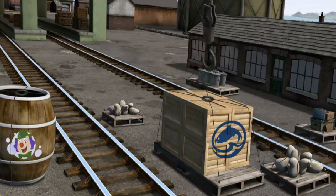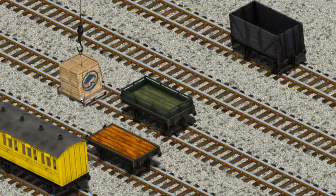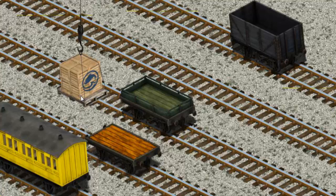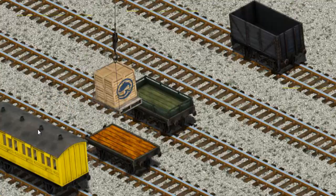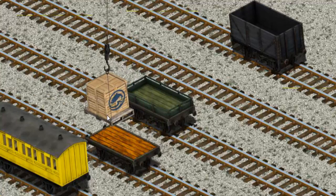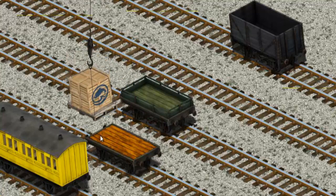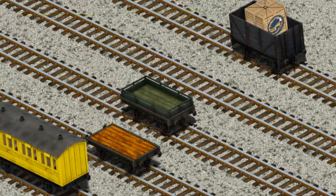You found them! Let's lift and load. Now the cargo must be loaded. Help Cranky find the black cargo car. Try again! Help Cranky find the black cargo car. You found it!